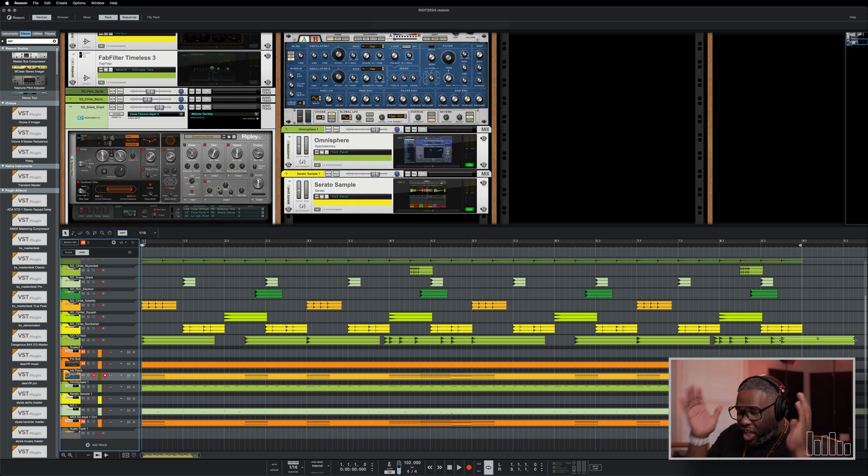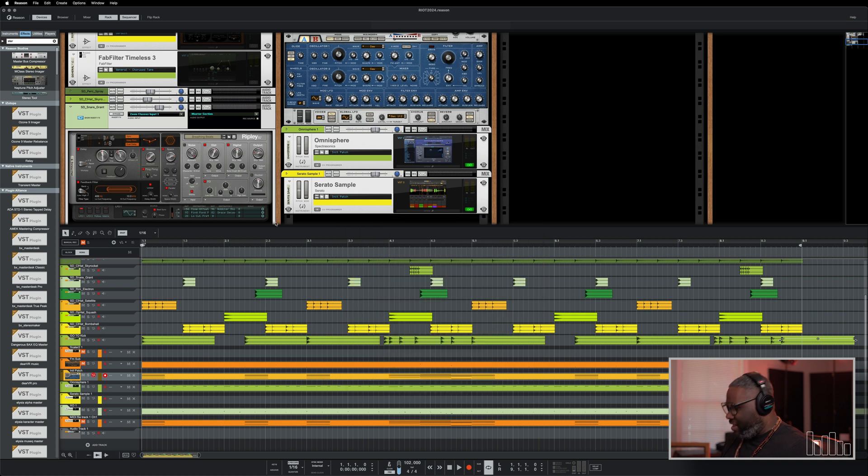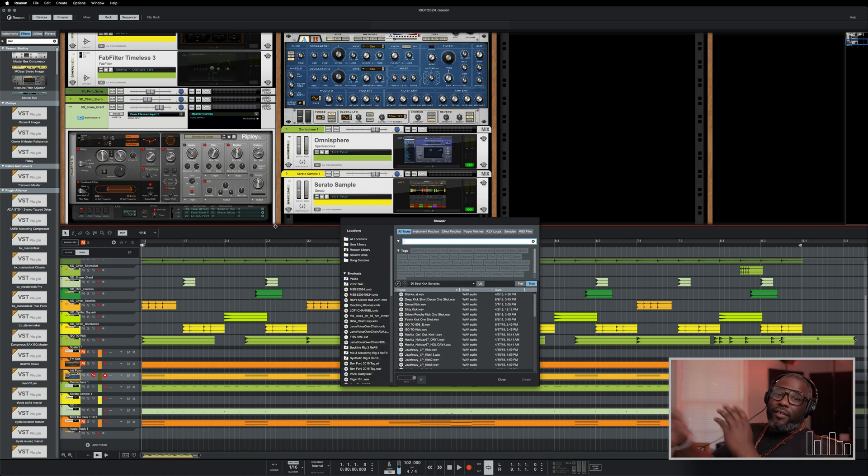This is really cool. It is just like the internet — you don't do anything. No more Control I. You command I, you get your instrument panel. But if you command F, you get everything — you just search it all.